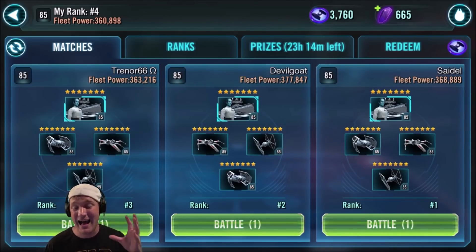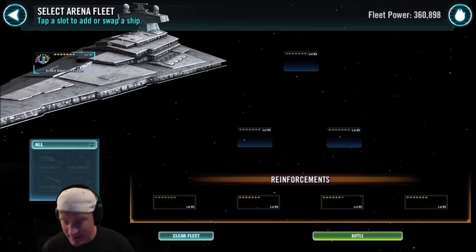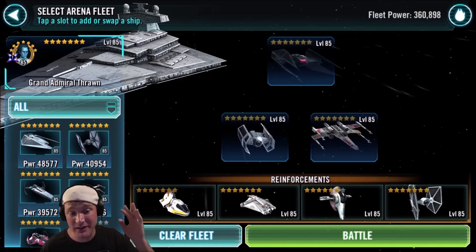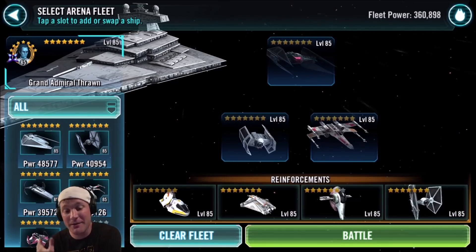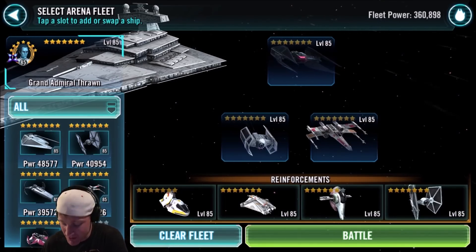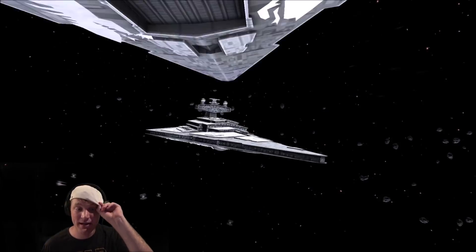Now we're going to go into battle and I'm going to show you how this all works. I am at number 4 — I had gotten number 1 at payout time, and this is how far I've fallen. I'm going to run with the TIE Silencer, TIE Advanced 1, and Biggs Darklighter like I said. My reinforcements are Phantom, Ghost, Slave 1, and Imperial TIE Fighter. Into battle we go.